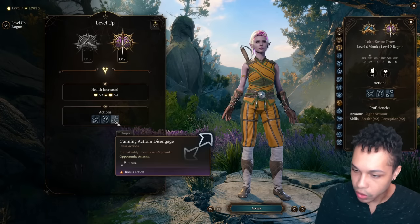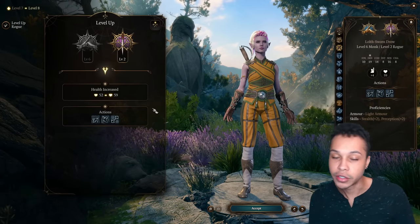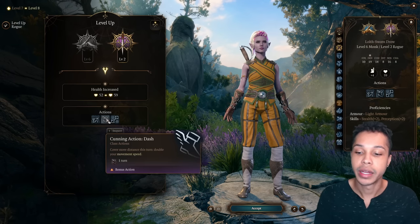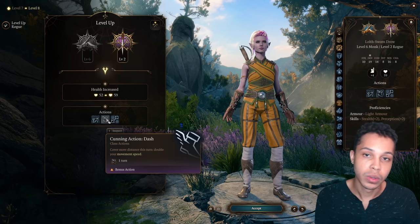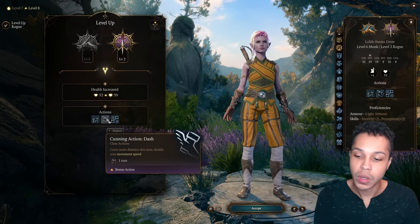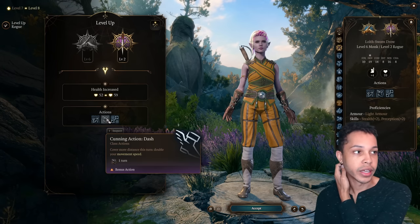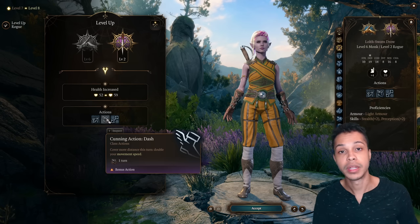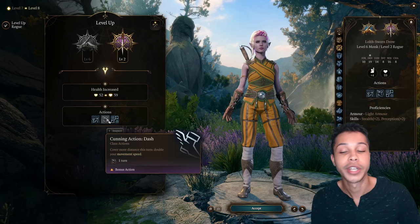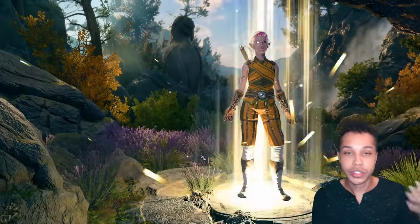Moving on to level 8, we get the Rogue Cunning Actions: Hide, Dash, and Disengage. This is a little redundant with what we already have as a Monk, but the key benefit is for Disengage and Dash specifically — you can use these without spending ki points. So if you want to conserve ki points and still need to dash or disengage instead of doing a Flurry of Blows or Shadow Step, you have the ability to do that for free.